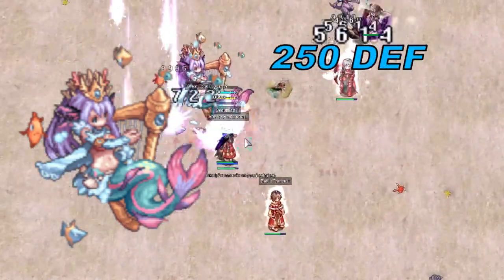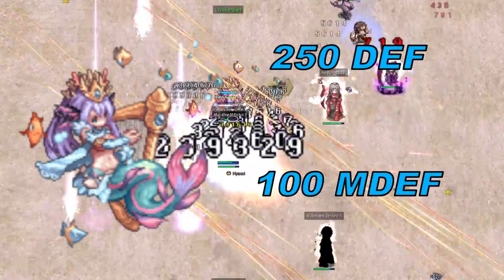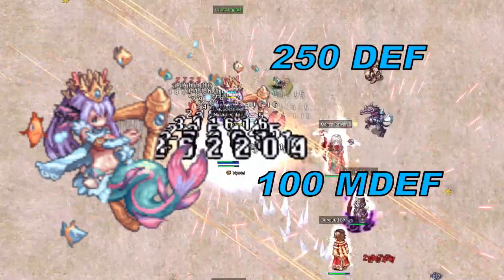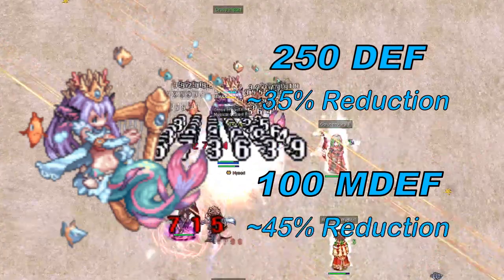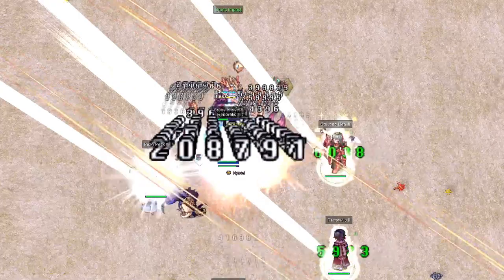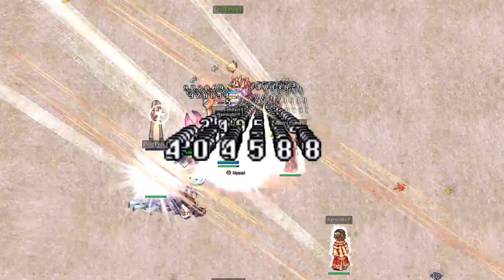Naizori has 250 defense and 100 magic defense. This will reduce physical damage by around 35% and magical damage by around 45%. Keep these attributes in mind when choosing your gear and cards to fight her.